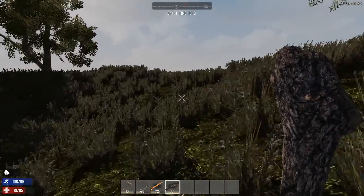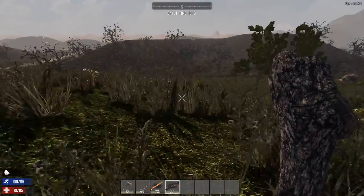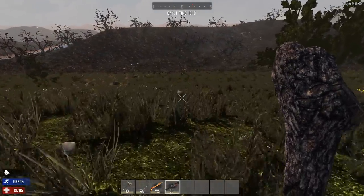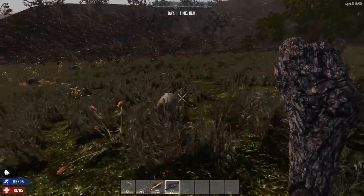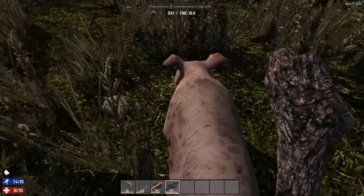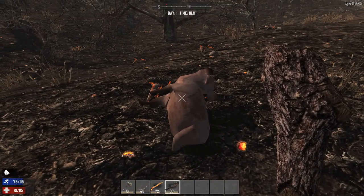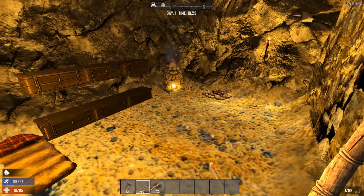If you happen to find a pig in the wilds, this is perfect. Pigs are the easiest to catch — you don't even need a bow and arrow. Just take out your club and chase him down. Pigs are even dumber than bears, and they're slower.